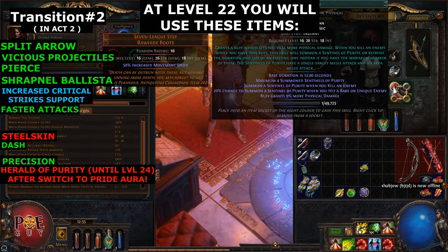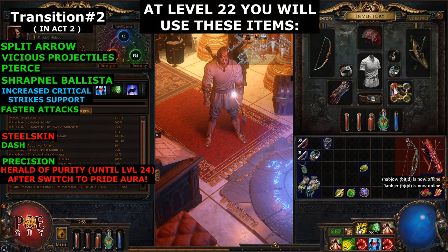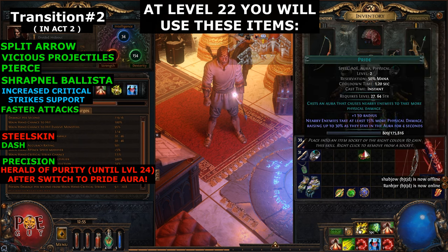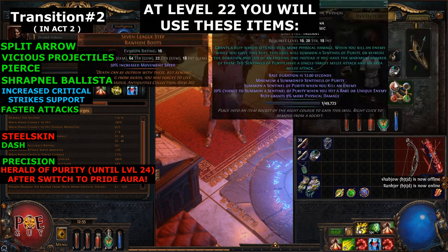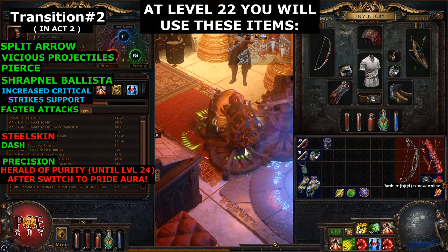Put Herald of Purity - you can equip it in Act 2 as a quest reward. Also add Precision. Later at level 24 you can put the Pride Aura. Activate the auras and this will be your aura setup until the end of the campaign.